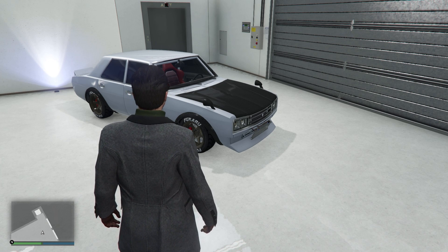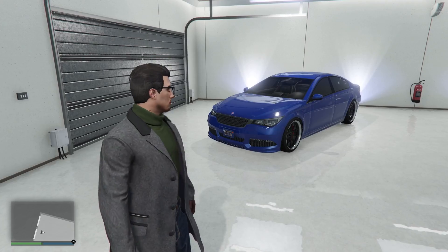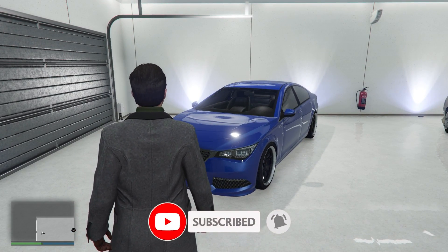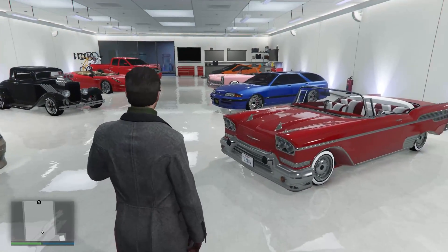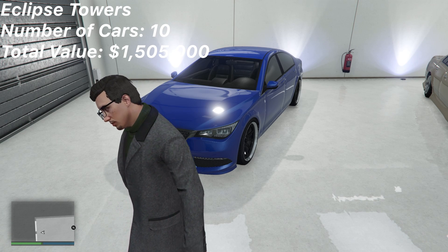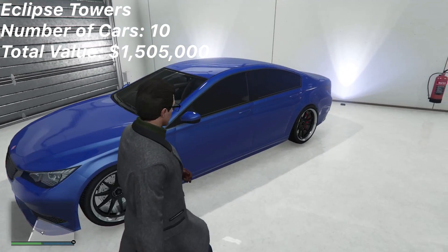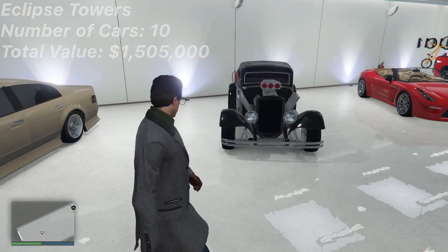I don't remember how much I had last year — I think I added three more. I guess let's get started. I'm in Eclipse Towers, so I'm going to be going through all the properties. I'll have the total in the top left of your screen showing how many cars are in each collection or garage. This is my collection where there's no DLC cars really, so all the cars were released in 2013. Here's my — I think this is like an M5 or something. Here's my Infinity, always been the same. My Hustler.